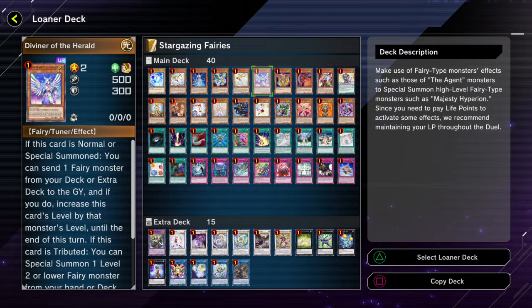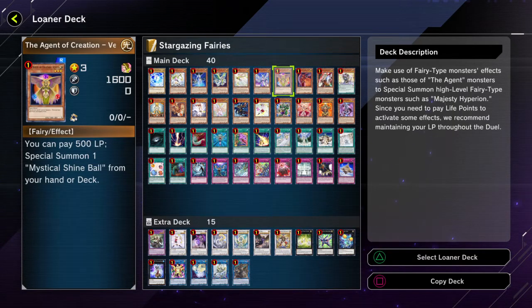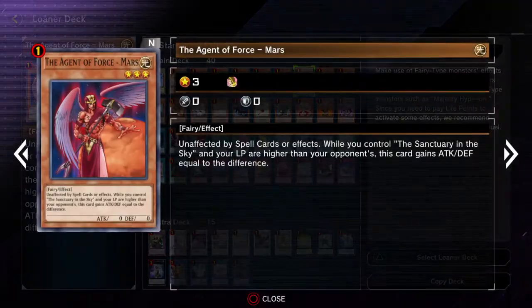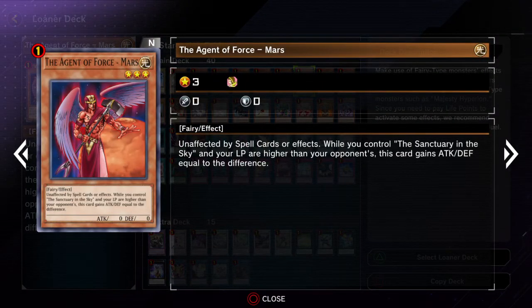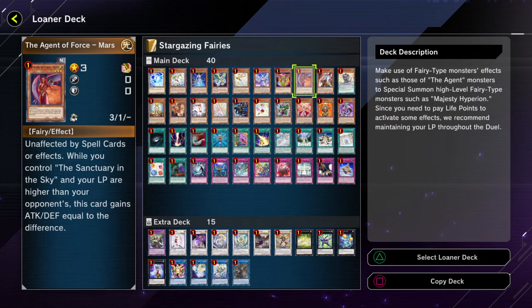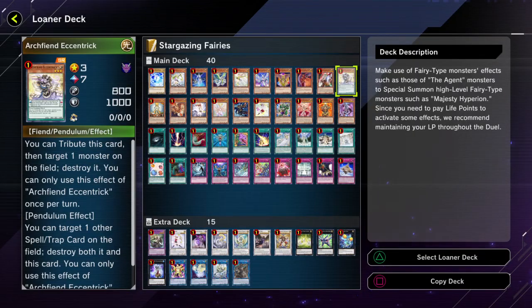Of course there might be some notable Extra Deck cards to send to the graveyard. And then Venus can special summon the Mystical Shine Ball, which can be used as fodder for the Hyperions. And then Mars — simply just gains attack, so not as notable as the other Agents, but still. And of course it's got the Ghost Ogre again.